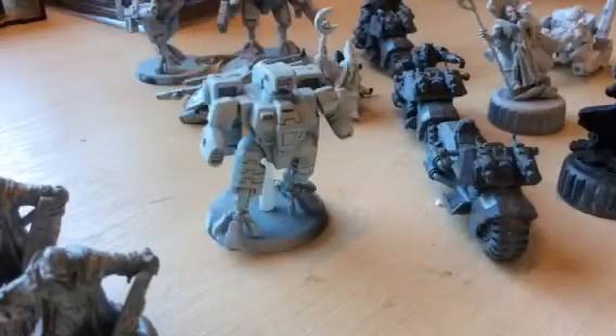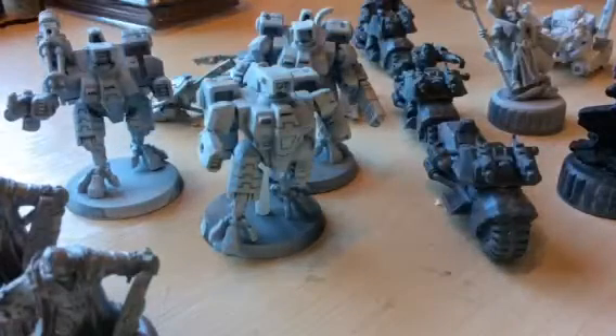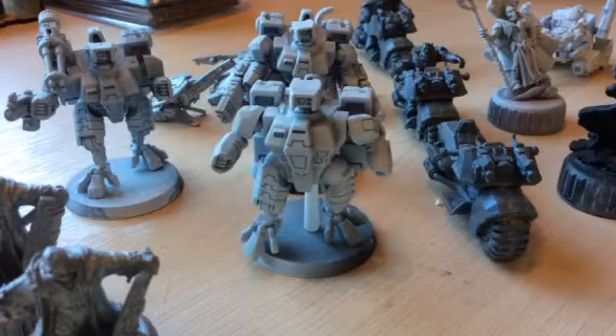We also have three Crisis Suits still to paint, and they've needed painting for a long time. These will be going into my new Tau color scheme with the black and the red — I really liked it on the Riptides I've done. I think I'm going to change my Tau color scheme to that and declare it as Farsight Enclaves. I've already got a Hammerhead done in that scheme and a few other bits and pieces.